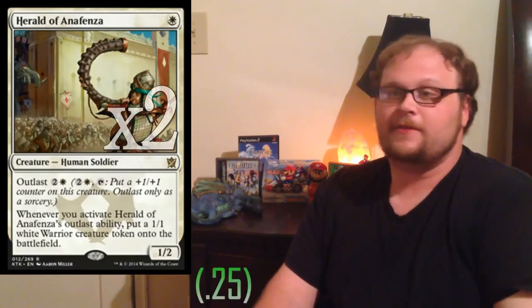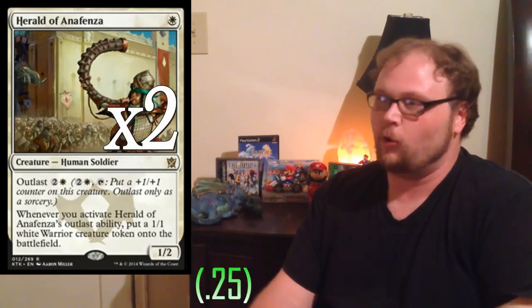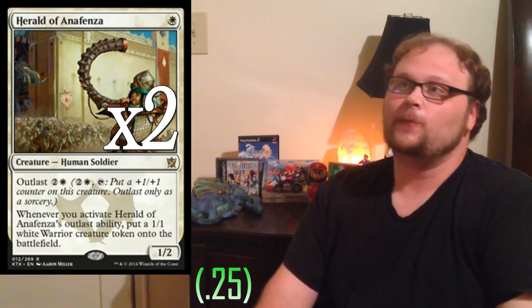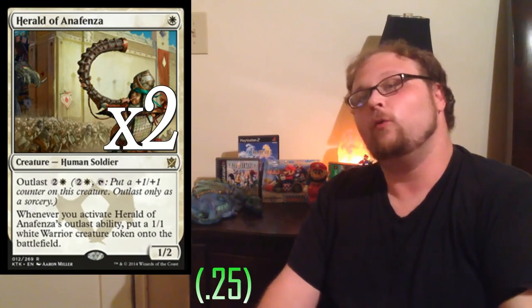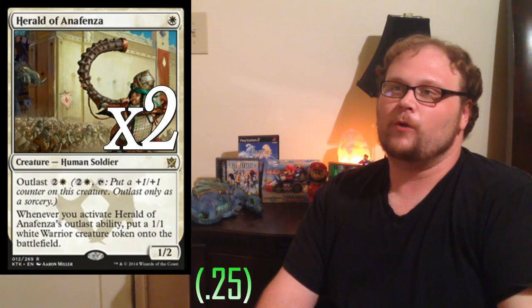We're also playing two copies of Herald of Anafenza. This will only cost you about a quarter on TCG Player, which is not bad, and it helps us out in the long game. Harold of Anafenza is one of the better options we can play, especially if you want white one-drops. You could always use Kytheon if you have it, or Mardu Woe-Reaper in a more warrior-centric version, but that didn't really work for me.